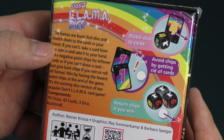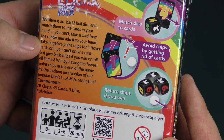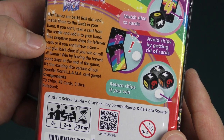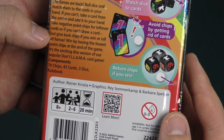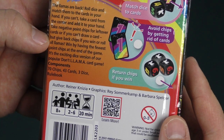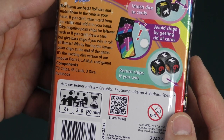Roll dice and match them to the cards in your hand. If you can't, take a card from the center and add it to your hand. Take negative point chips for leftover cards if you don't draw a card, but give back chips if you win or roll all llamas.